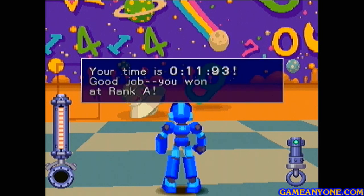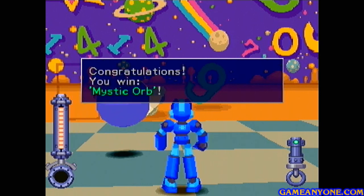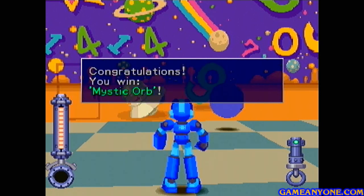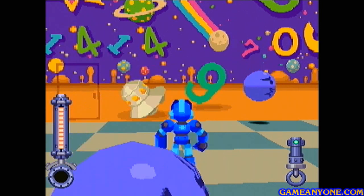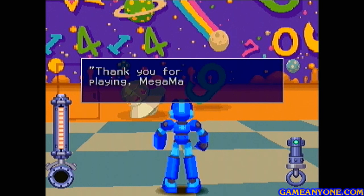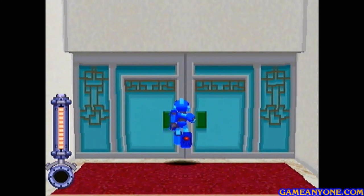Phew, holy crap, look at that — 1193. I had seven hundredths of a second left. That game is difficult, I'm not going to lie. All right, so we get the Mystic Orb for that, which is, of course, another item we're going to be using to make something else. We're done with the TV building for now — we're going to be coming back in a little bit once we get another upgrade.